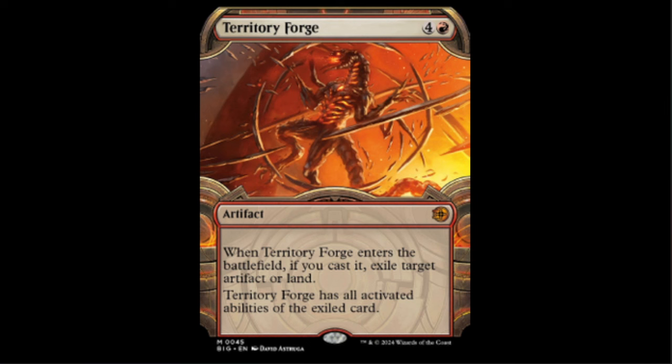Next we have Territorial Forge — red and four, an artifact. When it enters the battlefield, if you cast it, you exile target artifact or land, and the forge gains all activated abilities of the exiled card. It's interesting that it says 'if you cast it,' so you can't trick this into play like most things — thank God. Still pretty powerful, but it is five mana. Probably a Commander card.